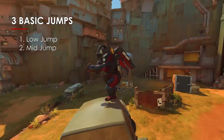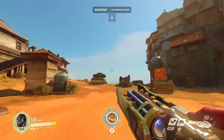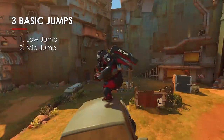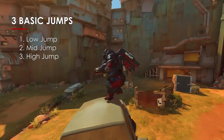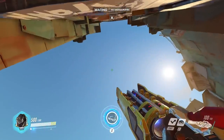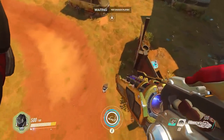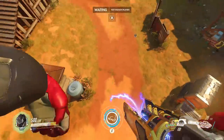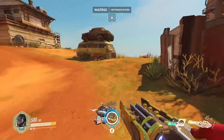The second jump is the mid-jump, which I would say is slightly above an enemy till about 45 degrees to the sky above you. The third jump is the high jump. This is a slow, arcing jump done by aiming your crosshairs above the 45-degree mark from the ground you're on. The easiest and most common way players do this is to just flick their crosshairs up before jumping.